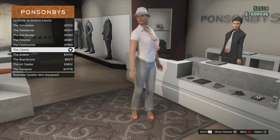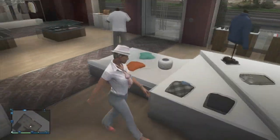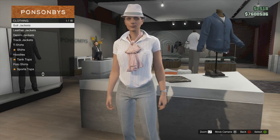So once you've got the new liberty suit, you want to go over to jackets and simply change your jacket. Once you've changed your jacket, you'll notice that you have no bra as a female character, and the glitch is now complete.